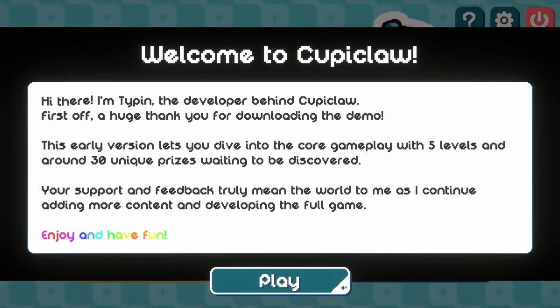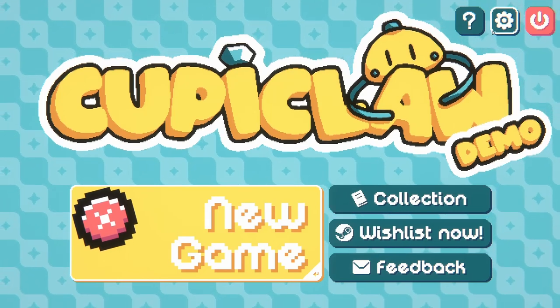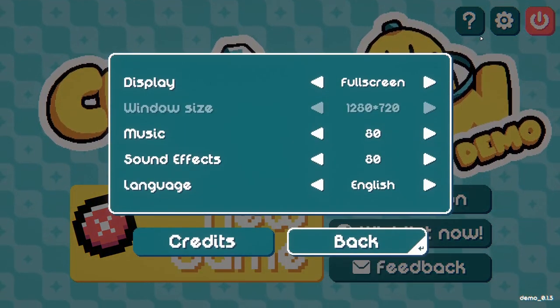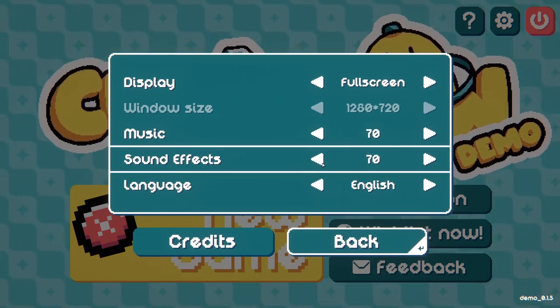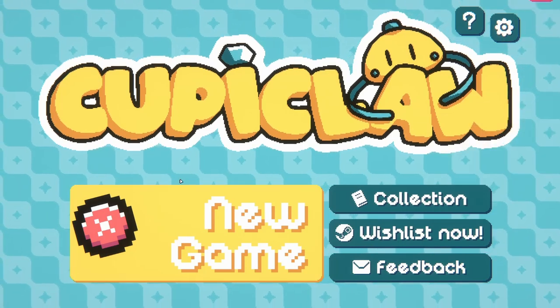The description basically states it's a roguelike deck builder, and you grab, sell and exchange prizes until you manage to recover Morris's lost engagement ring. So we have some motivation here, people! Let's jump in and take a look. I'll just suss out this volume - I'll just take it down a notch. KewpieClaw demo, let's jump in.